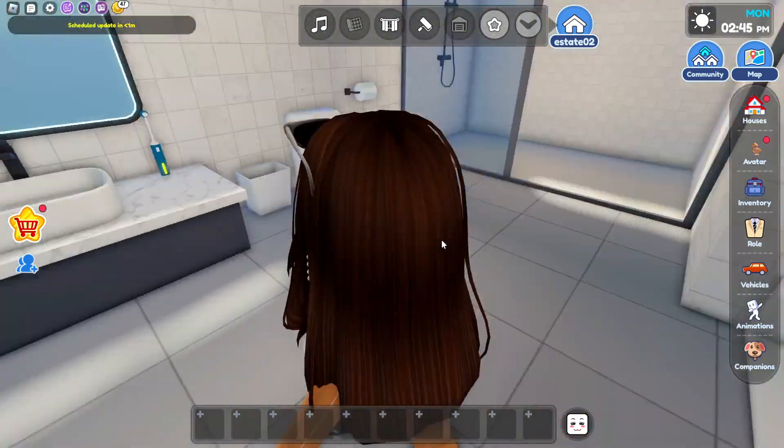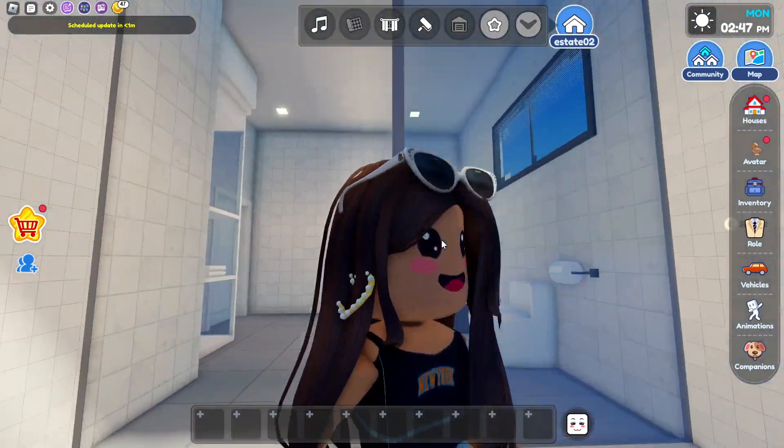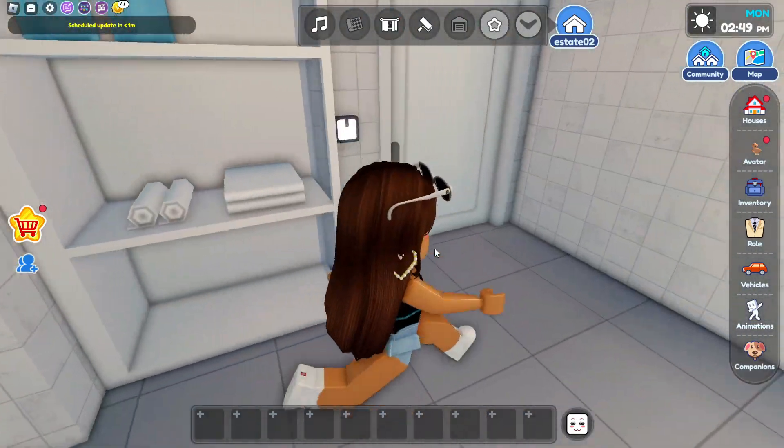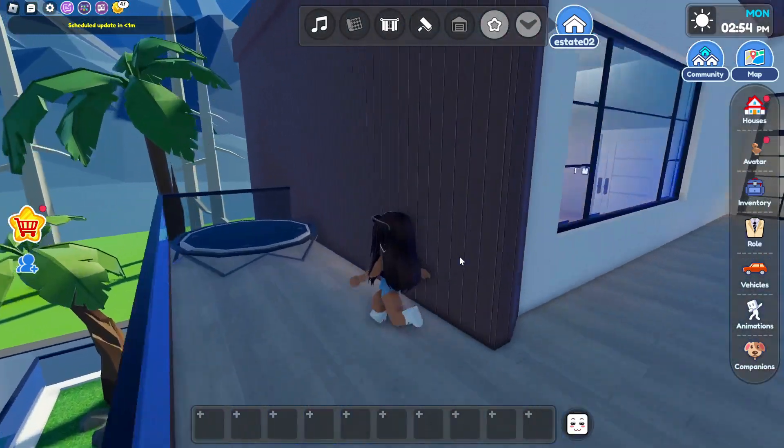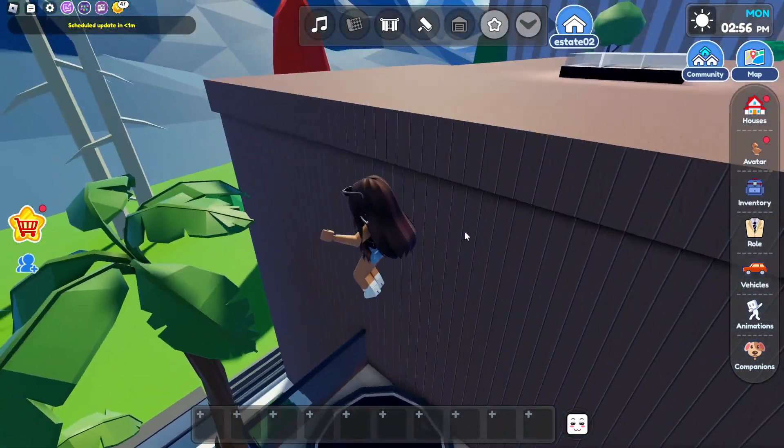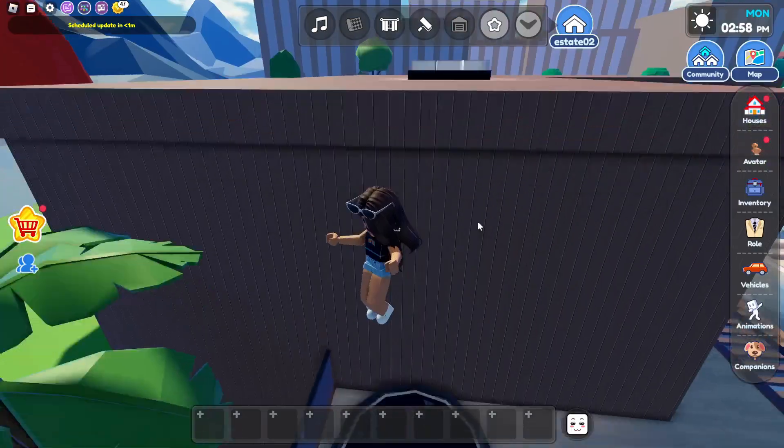Now it's time to go to the last room — this is our bathroom. It has a really nice shower, and then there are some towels over here. Now it's time to go to the balcony, which wraps around the whole house. And we have a trampoline — I don't even think this is safe, but we can use it to jump onto the roof.